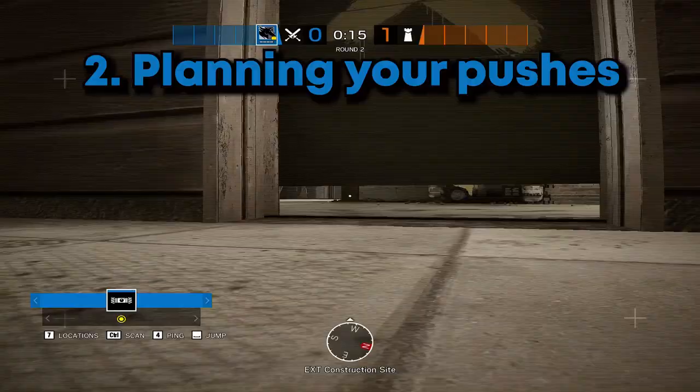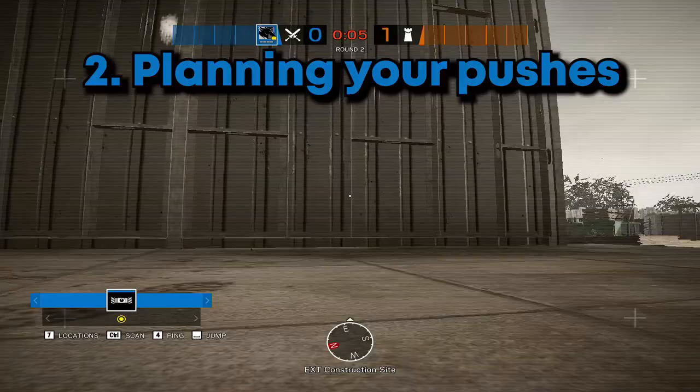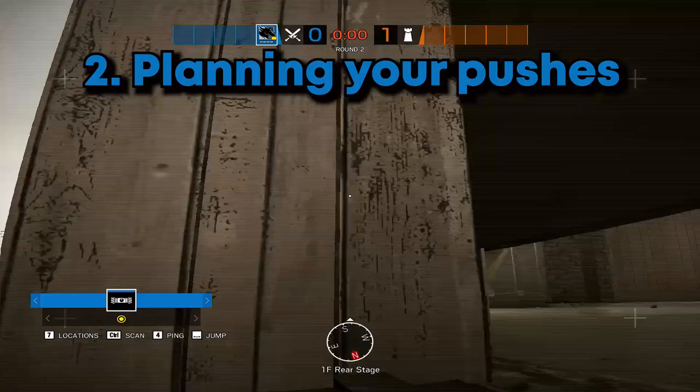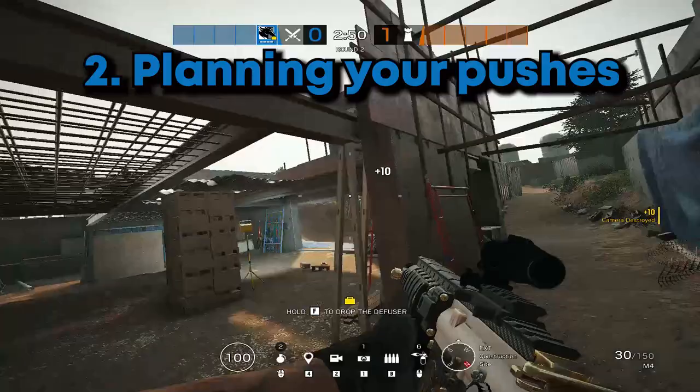You want to use that prep phase time to figure out, hey, where do you guys want to push, what do you want to go for? If you're Maverick, ask what wall your team wants you to open. We know they're upstairs — I'll open up the attic wall. Can someone come with me? You can have your Ash, Zofia, Buck, or Sledge for soft breach. Hey, I'll make the wall soft, can you just open it? You just want to make sure that when you're playing ranked you're not wasting your prep phase time being idle.